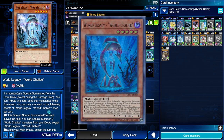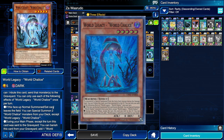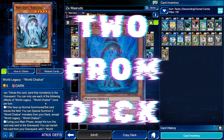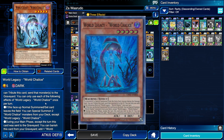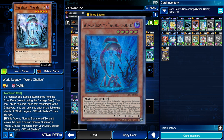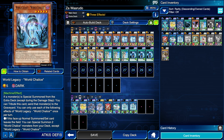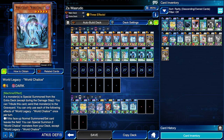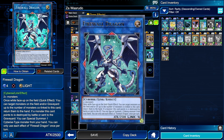World Legacy World Chalice has three really good effects. The most important is the second effect: if this face-up normal summoned or set card leaves the field, you can special summon two World Chalice monsters from your deck except another copy of itself. We're trying to normal summon it rather than special summon it via link monster floating effects, because it itself is going to float into two monsters from the deck. Once we have it on the field and the monster Imduk summoned from hand, we link them into a Link 2, the World Legacy World Chalice summons two monsters from deck, and we'll have a Link 2 and two other monsters to turn into Firewall Dragon.